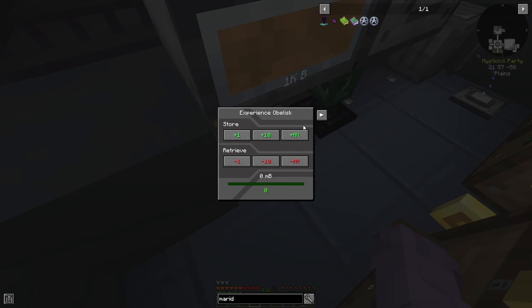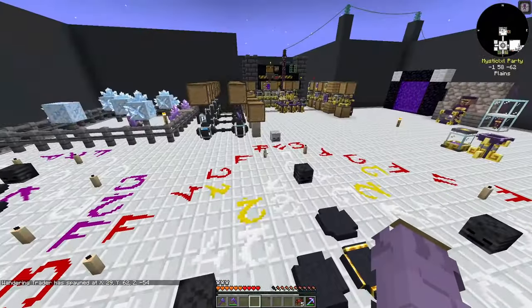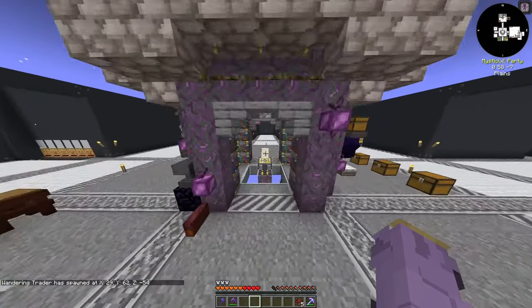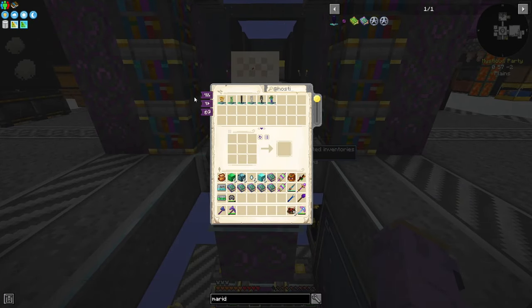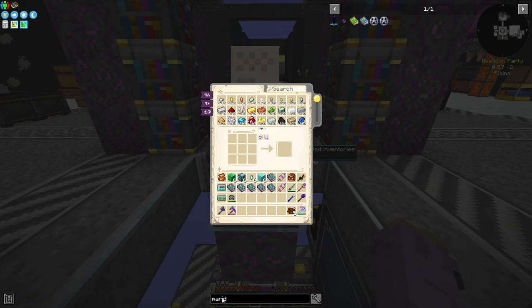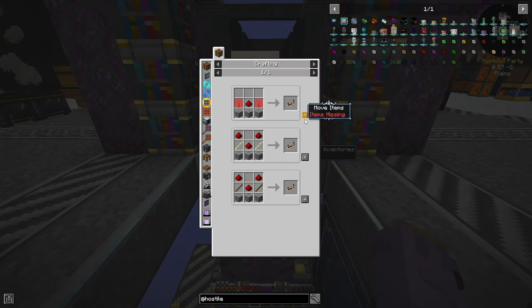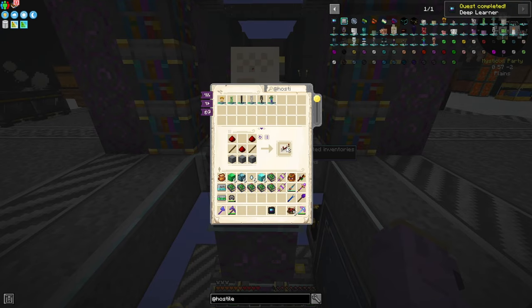I can store it all back in and not have to worry about losing XP when I die. Before I can actually spawn them, I do need to start hostile neural networks. All we have to do is make a deep learner, which is three redstone repeaters apparently, and then a model framework, which is more redstone repeaters apparently.